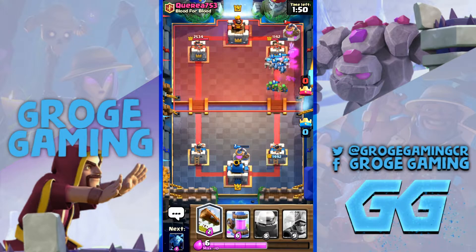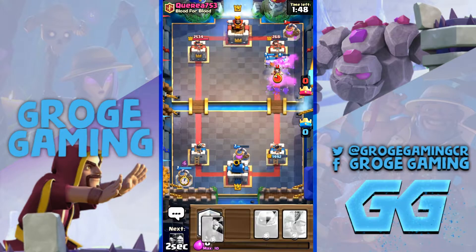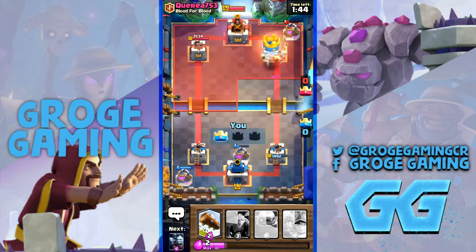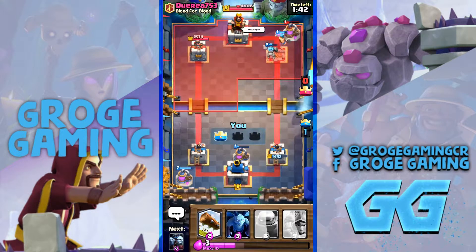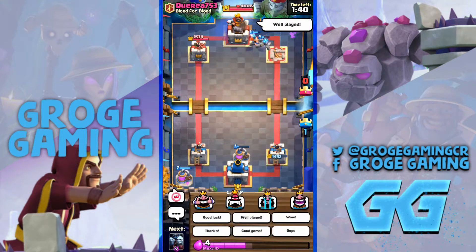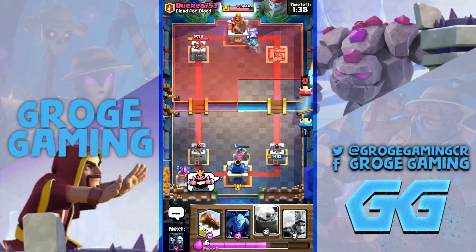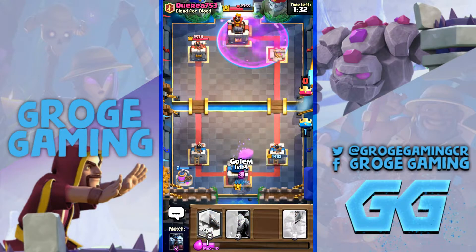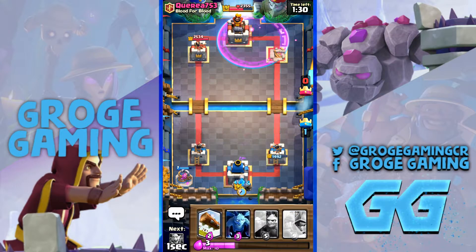Oh my god, that tower is absolutely done. So I'm just going to pump up. He's still got a lot to deal with. And the Lumberjack's going to take out the pump as well — that's crazy. So I pretty much go three crown or bust with this deck, and it's weaker than the other tower already.